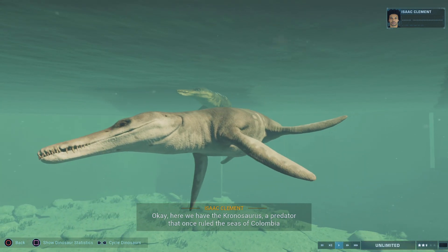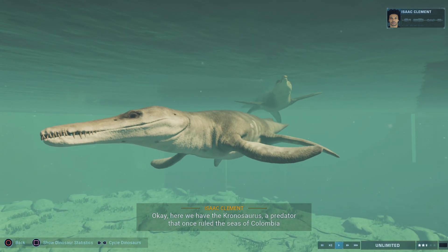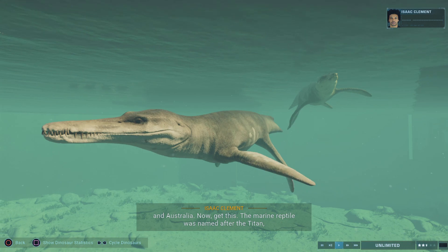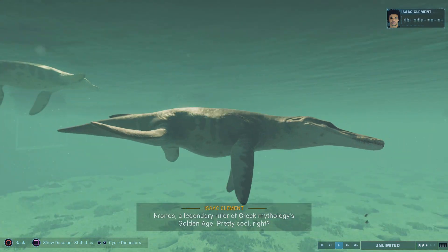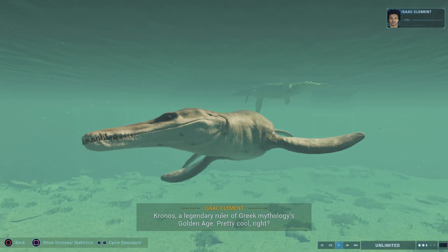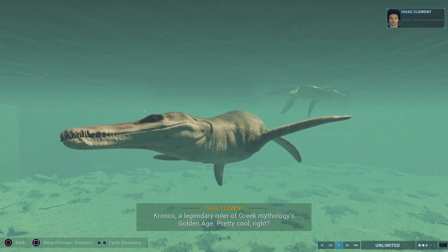Here we have the Kronosaurus, a predator that once ruled the seas of Colombia and Australia. The marine reptile was named after the titan Kronos, a legendary ruler of Greek mythology's golden age. Pretty cool, right?